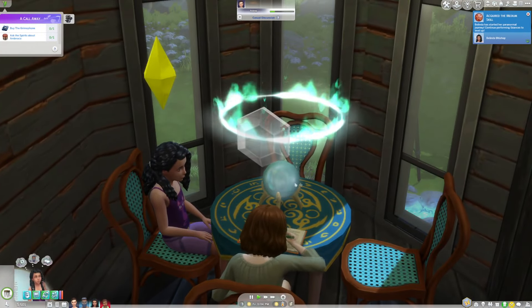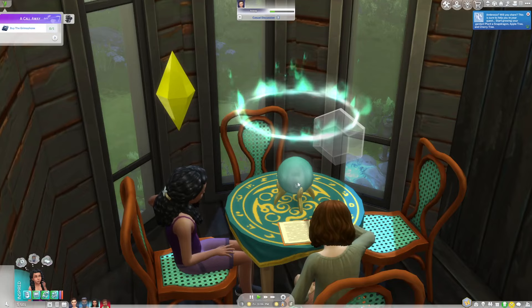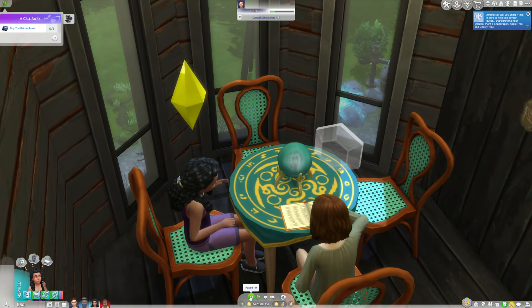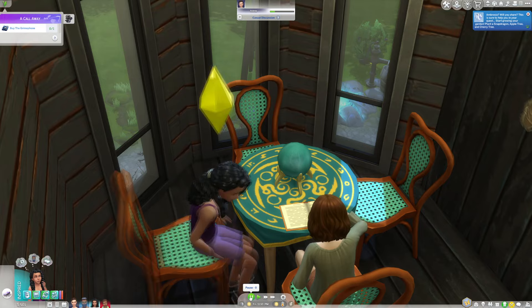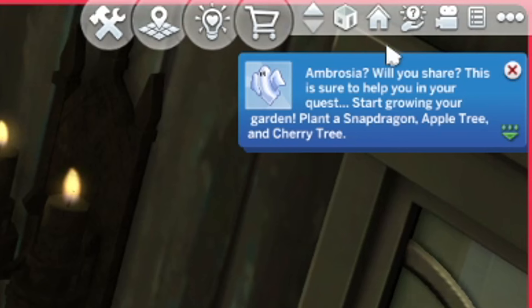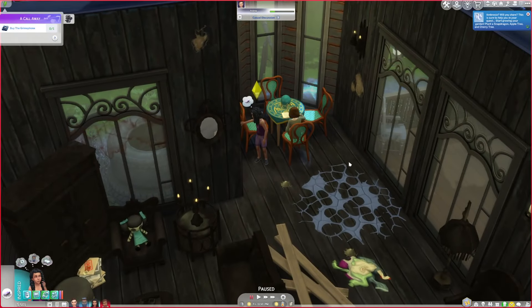It does work, you guys! Did you see that? It's showing a face and oh my gosh that makes me so happy. For whatever reason I thought that was just decorative. It says: 'Ambrosia - will you share this? This is sure to help you in your quest. Start growing your garden - plant a snapdragon, apple tree, and cherry tree.'